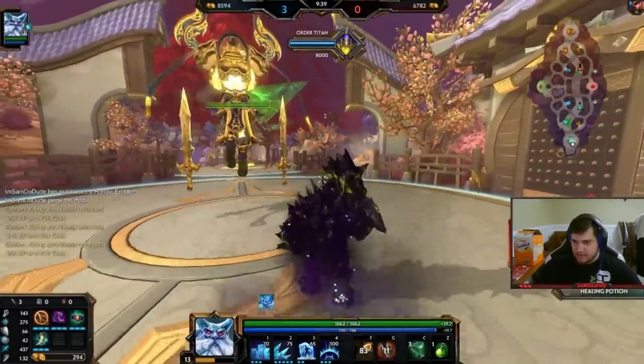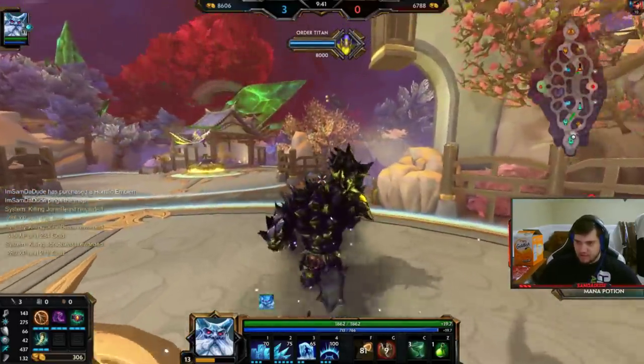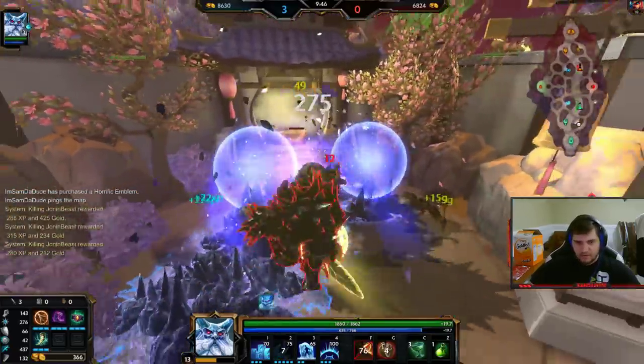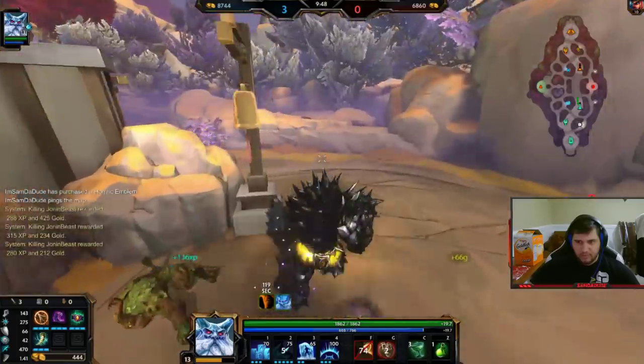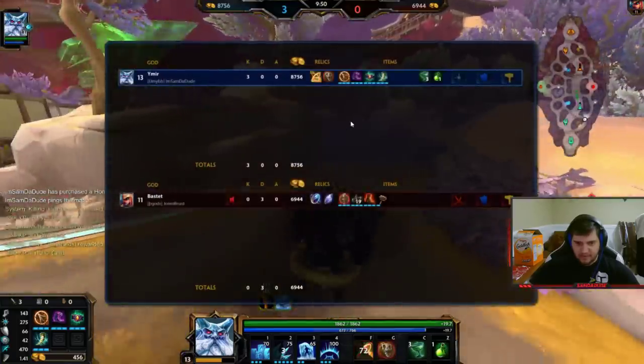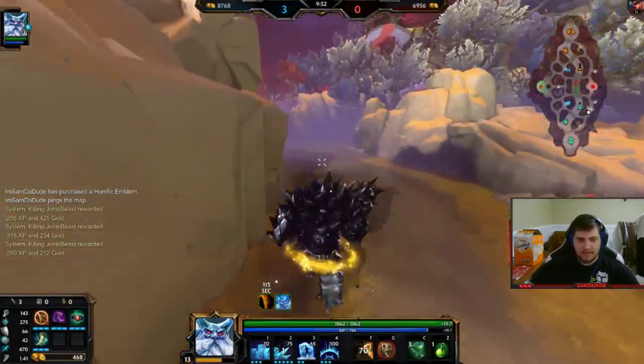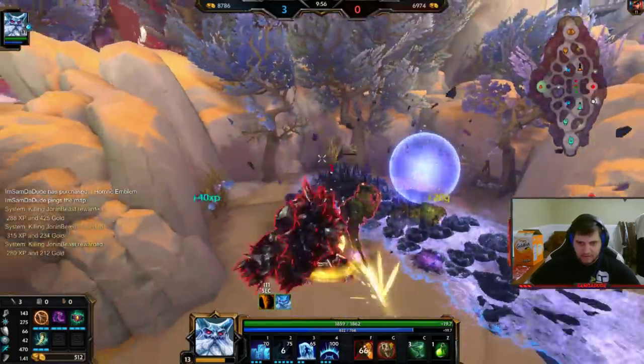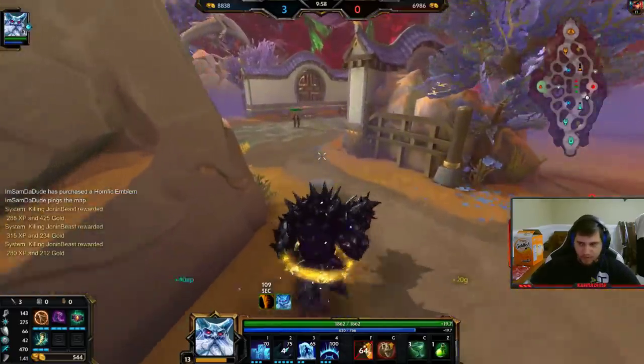If you leave base after level 12 for the first time and don't change the ward for something, does it stick? Or can you change it at any point? You can change it at any point — even when you pass level 12, if you leave the base with the ward relic, you can still sell it and change it at any level you want. So if you want to keep the ward for a little extra time, go for it.